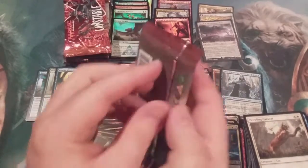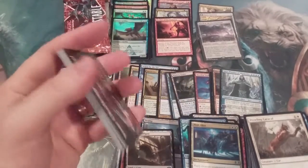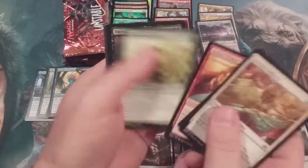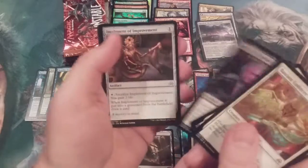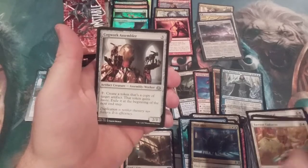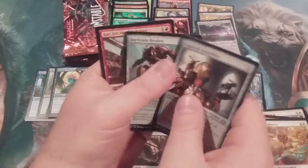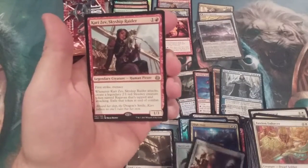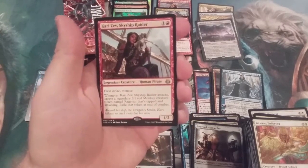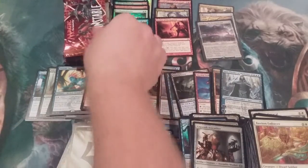Aether Revolt — we got another chance for a Masterpiece! Getting through our commons — first uncommon is the Cogwork Assembler, Maverick Thopterist, Barricade Breaker, and Kari Zev. Come on, Ragavan Token — are you there? Would have been great to get the Monkey Token.